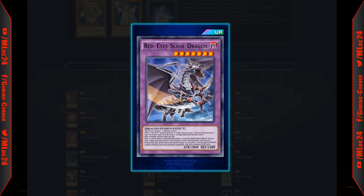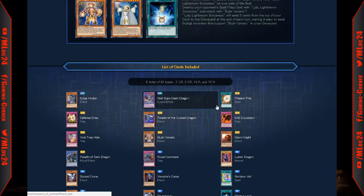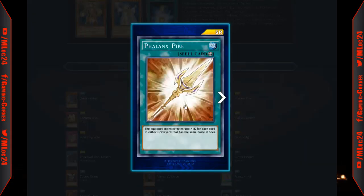It's a decent fusion for Red Eyes and warrior mixed decks. I don't really think it's gonna do much unless you're in a dedicated deck. The attack is kind of low for a fusion monster at 2800. The fact that you have to send an equipped card is similar to that gemini monster that doesn't see much play either. So overall it's a decent ultra rare.